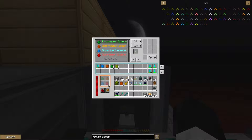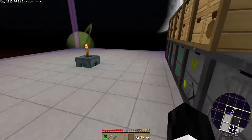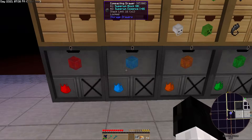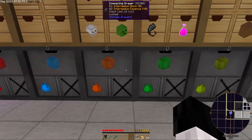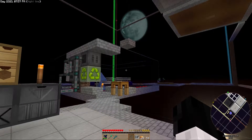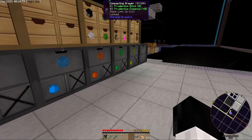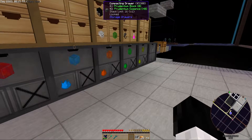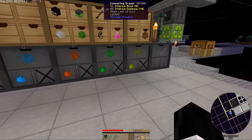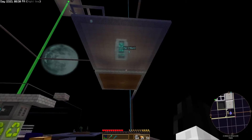When it's full of supremium it will have nowhere to send it, so this spot will backlog. Once it can no longer craft supremium, it will start to fill up on superium, then intermedium, then inferium and so on. That way, once I get the mob farm fully upgraded to be constantly dark and at full speed production, it'll fill up fairly quickly and I'll have as much as I could possibly want of each type of essence. I'll probably put a void upgrade on the inferium so that as more essence comes in it doesn't end up clogging things.